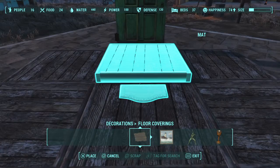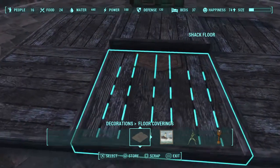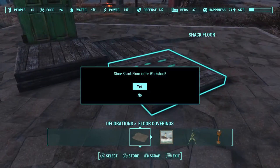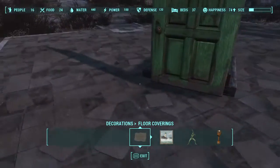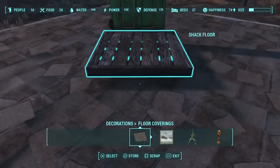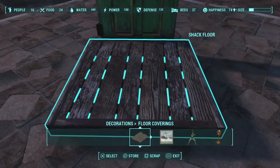You just want to put this on top of the first one and make it as flush as possible — doesn't have to be perfect. Now get rid of all the other floorboards but the top one, and leave the door. Make sure everything is out of the way except for the shack floor and the door — those are the only two things that should be there.